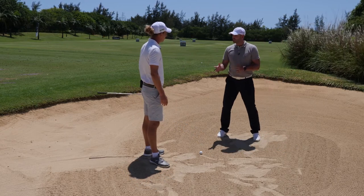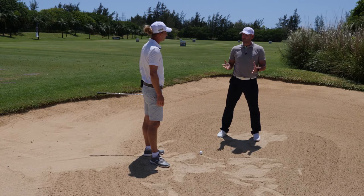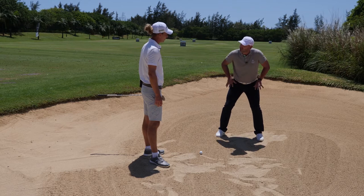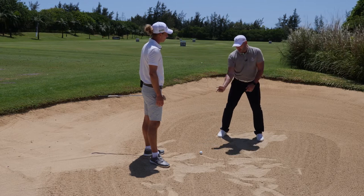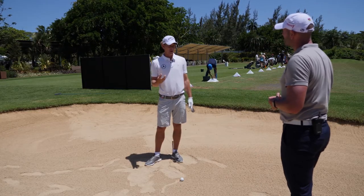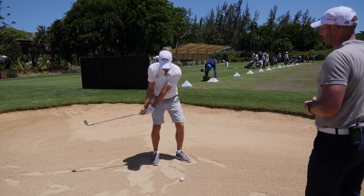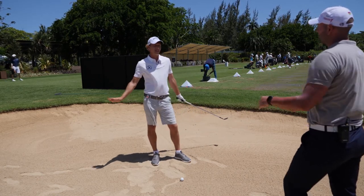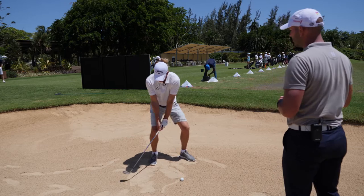So we talked about the setup: ball position towards the left side, open the clubface but make sure it's set up towards the target, lowering of the hands, and creating resistance with the lower body. Now at impact, you just let the clubhead go past the hands. You need very soft hands — it's a feel shot. If you have very stiff wrists in the bunker, nothing happens. And if the hands are forward in the bunker, that's a no-go. So soften your hands, lower the hands, lower your stance, and just let it go.